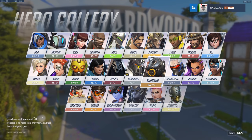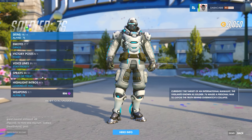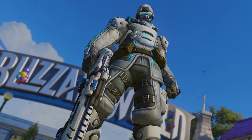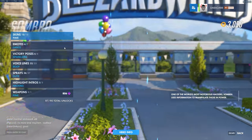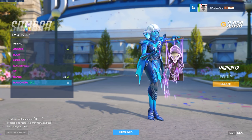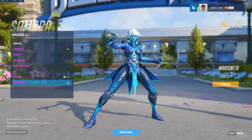Soldier 76 has a new highlight intro called Lights Out — it fits his character, not super spectacular, but cool. He also has a new emote — I like that one a lot.